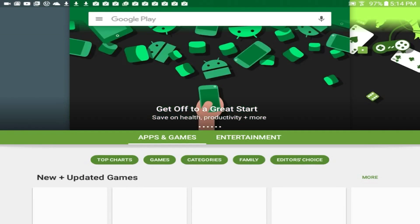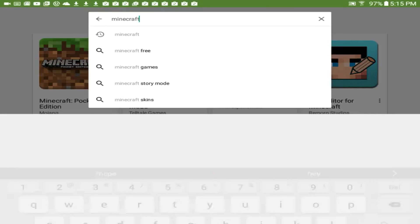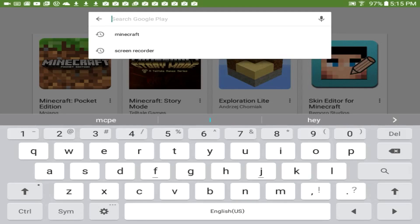Let's get started with the four applications you'll need. First, go into the Play Store and search for Minecraft PE — obviously you'll need Minecraft. It's about seven or eight dollars on the app store, so that's your first requirement. You obviously need Minecraft for anything Minecraft on an Android device.